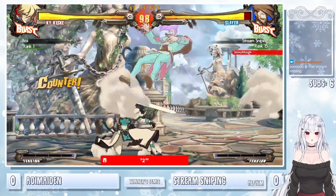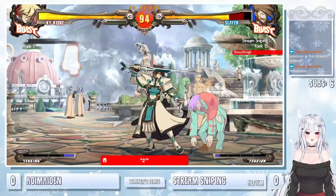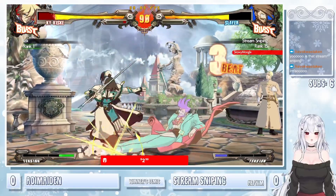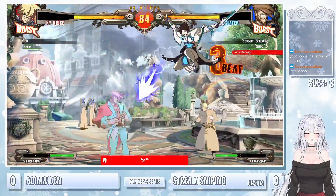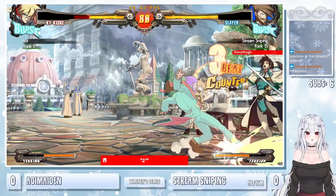Now we got winners — Sammy's Aoi Maiden. Again, stream sniping — the netplay menace himself. The DP — not the biggest flash. Slayer, definitely a little bit of a notorious character. I was saying Leo's a robbery character — Slayer is kind of the robbery character, both this game and Plus R.